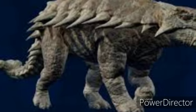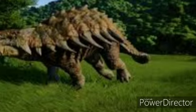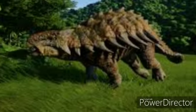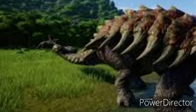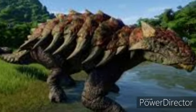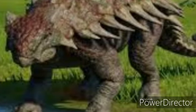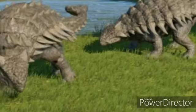It had a wide, low skull with two horns pointing backward from the back of the head and two horns below the eyes that pointed backward and down, unlike other ankylosaurs. Its nostrils faced sideways rather than toward the front. The front part of the jaws was covered in a beak, with rows of small leaf-shaped teeth further behind it.